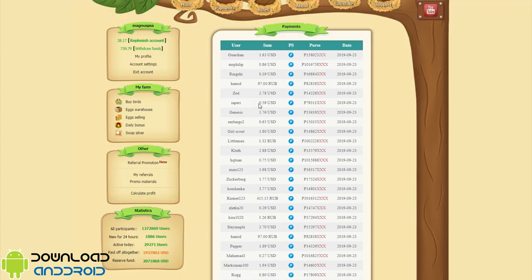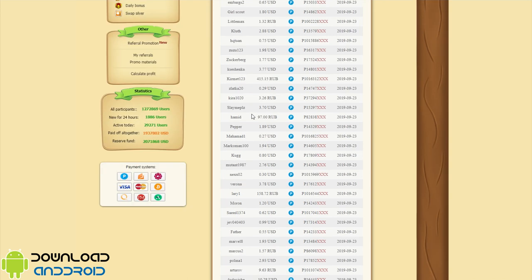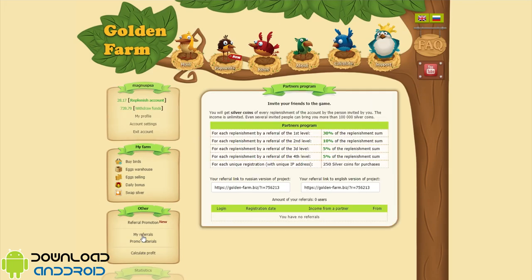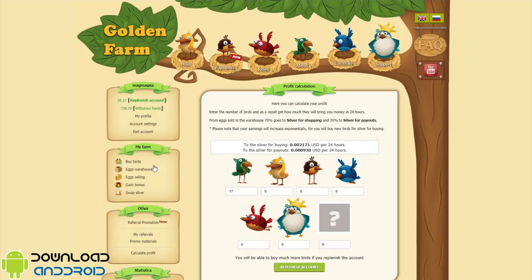In the Payments section you can see payments being made to a lot of users right now. There's also a referral system — invite your friends to earn money. You will get silver coins for every replenishment of the account by the person invited by you. The income is unlimited.